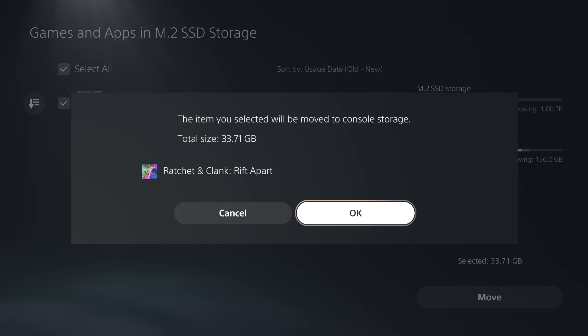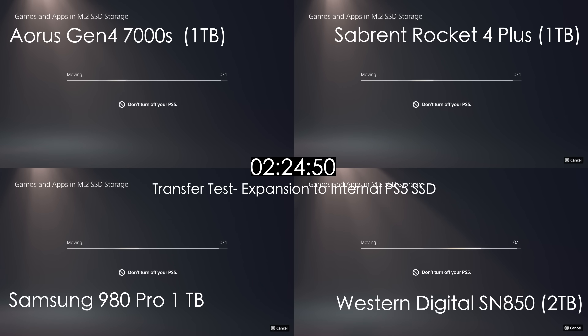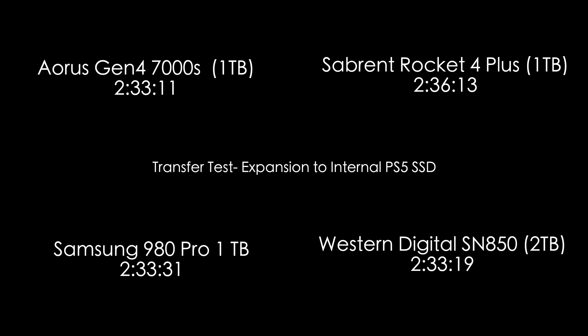Next, we move Ratchet and Clank from the expansion SSD back to the internal drive. Again, the Aorus and the Western Digital come in first and second with the Samsung super close behind. The Rocket 4 Plus is three seconds behind, but not too significant considering all of them took about two and a half minutes to transfer.